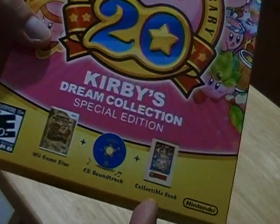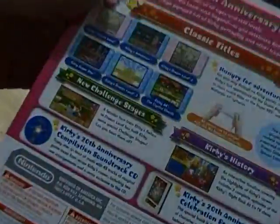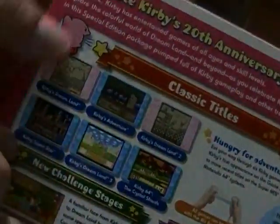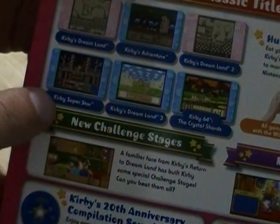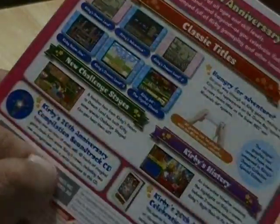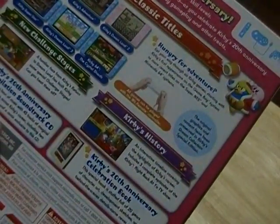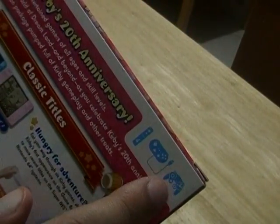Let's take a look at the back of the box. It shows all the classic titles available on this disc, including Kirby's Dream Land, Kirby's Adventure, Kirby's Dream Land 2, Kirby Super Star, Kirby's Dream Land 3, and Kirby 64: The Crystal Shards — the first six major Kirby games. You also get new challenge stages, a history look back including episodes of the Kirby animated series, and every game has been customized to work with the Wii Remote.